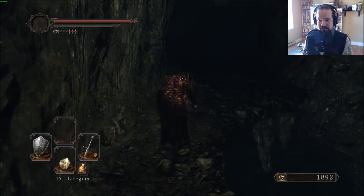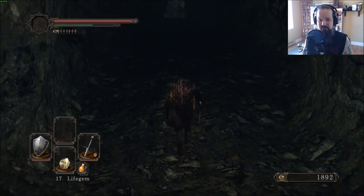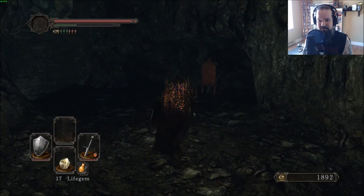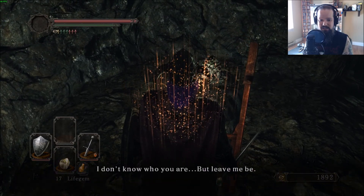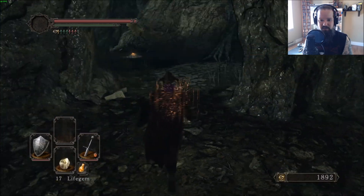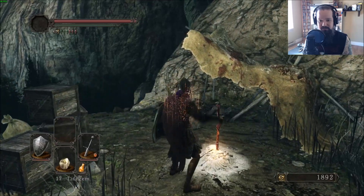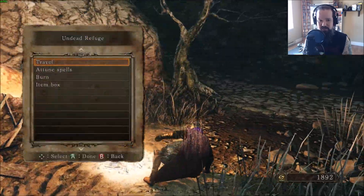We might do one loop of this here and we're going to end up looping through this often. We're going to do one loop and then call it an episode. Here is another NPC — he won't talk to me because I don't have the Faith and Intelligence required. He is the dark sorcery vendor.